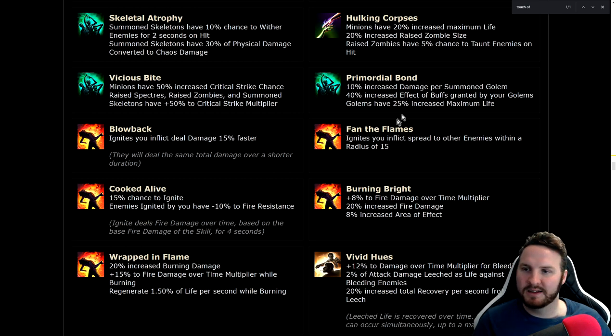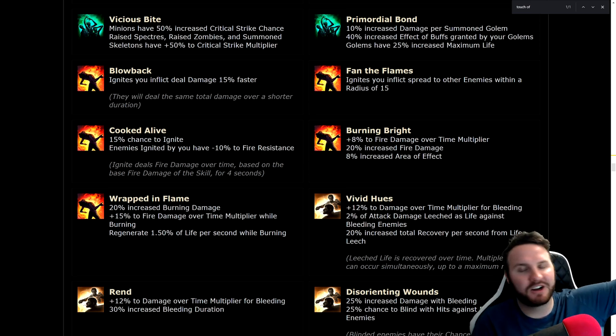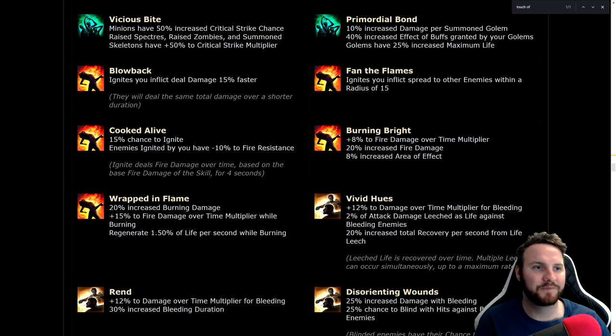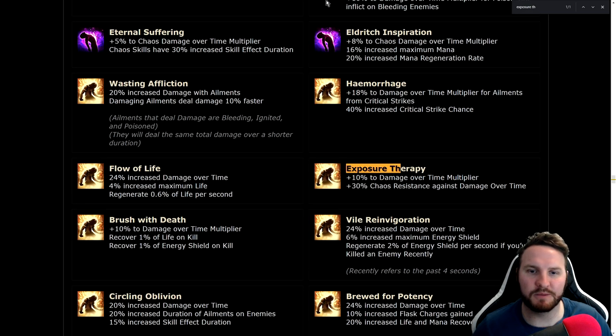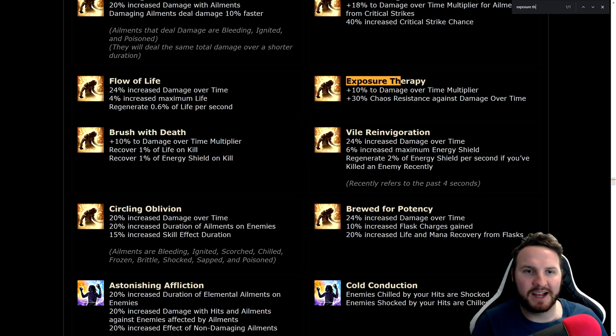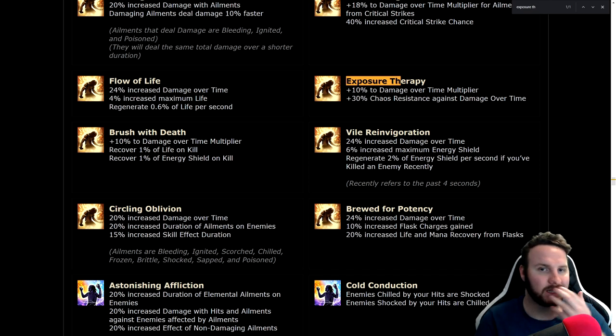Blowback: ignites you inflict deal damage 15% faster, 15% more ignite damage — great for any ignite build like Burning Arrow. Fan the Flames: prolif with a radius of 15 — very strong. Rend: 12% damage over time multiplier for bleeding and 30% increased bleeding duration. Bleed definitely needs some love compared to impale and poison, and this is a very good notable for it. Exposure Therapy: 10% damage over time multiplier and 30% reduced damage taken from chaos damage over time — very strong for poison builds and very versatile.